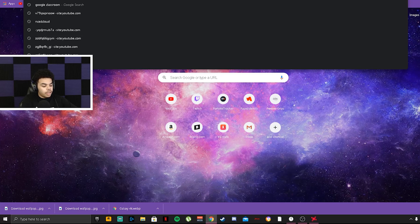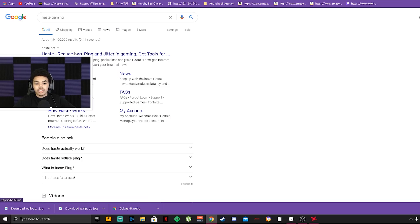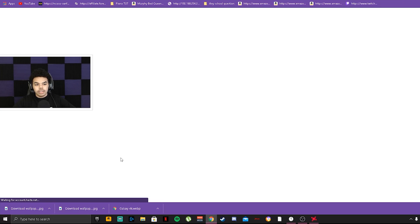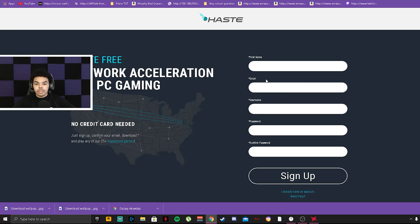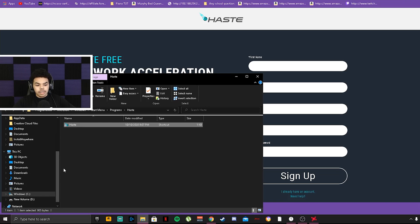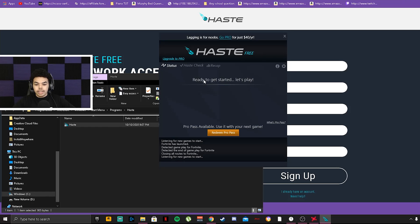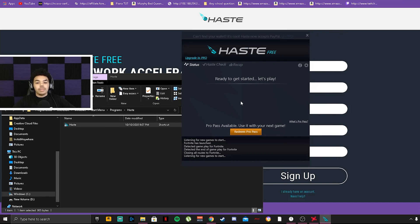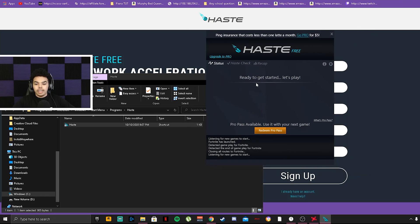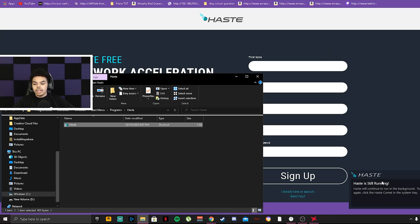Next, go to Google and search 'Haste Gaming,' click the first link. Click 'Get Haste Now' and then 'Free Sign Up.' Enter your name, email, username, and password, then click sign up. It will download to your computer — go to your downloads and double-click the Haste app. What this app does is lower your latency to Fortnite, reduce ping, and give you better overall performance. Leave it running in the background.